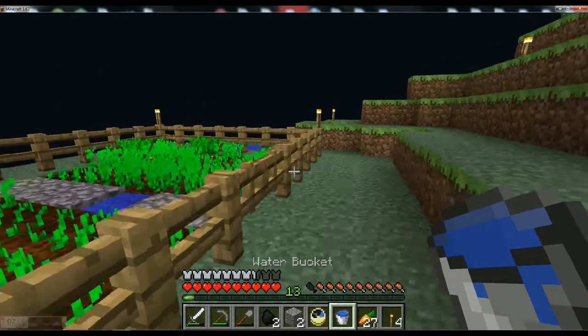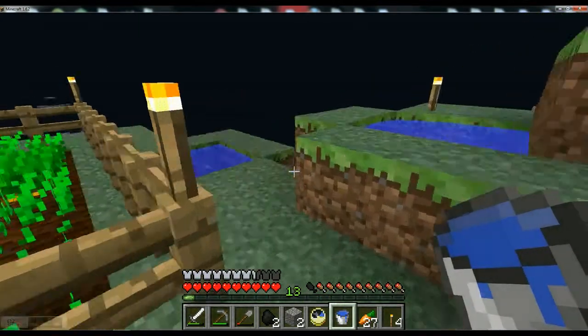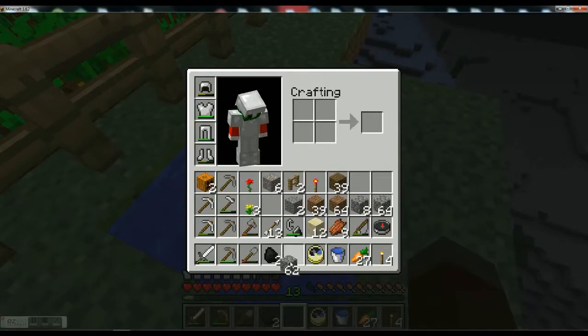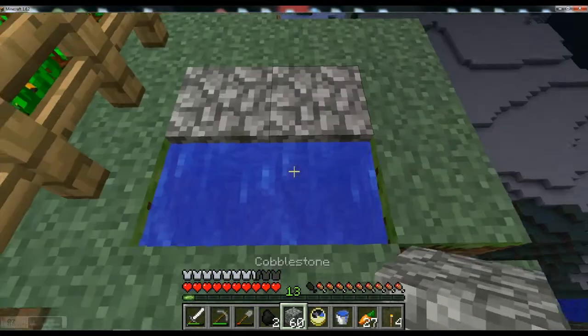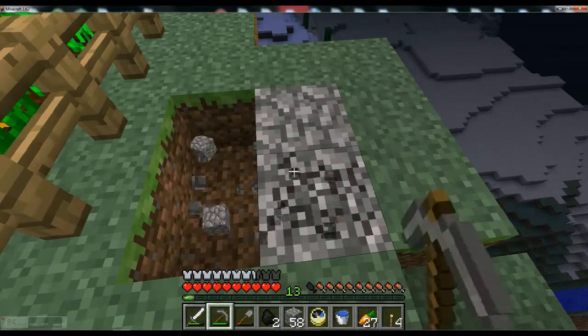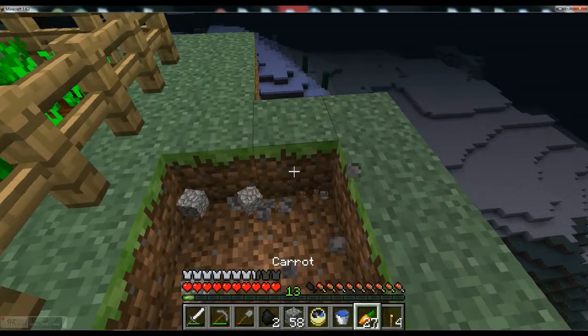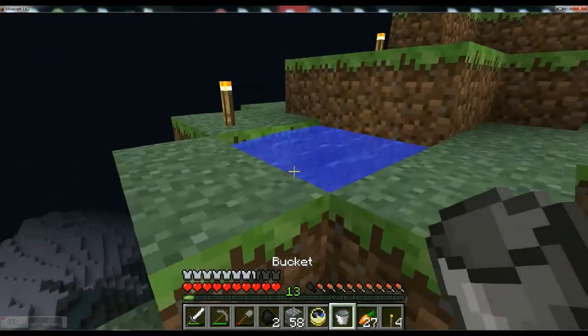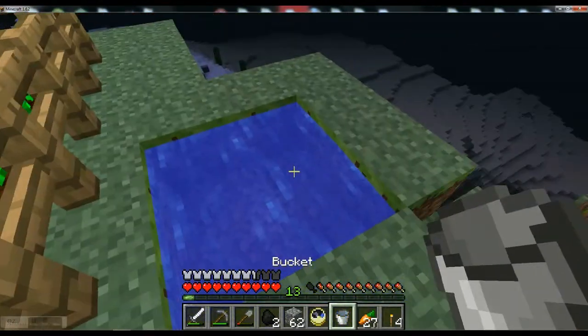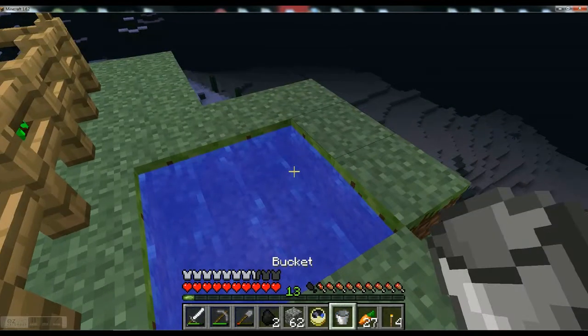One tip that's very useful in farming is to make one of these an infinite water source. You dig a two-by-two hole in the ground, put water at one side and put water in the other side, and it's infinite — you can grab from it as much as you want. It will never run out.